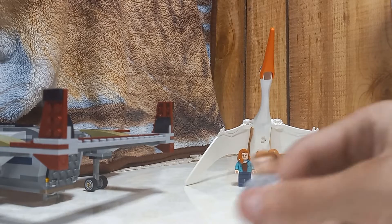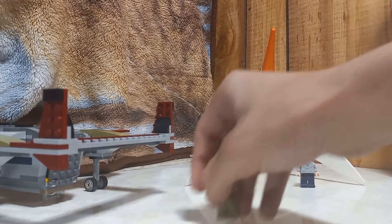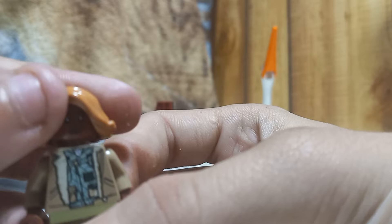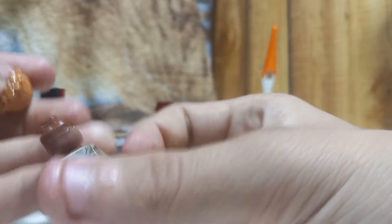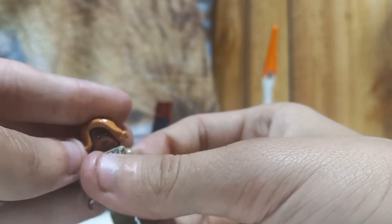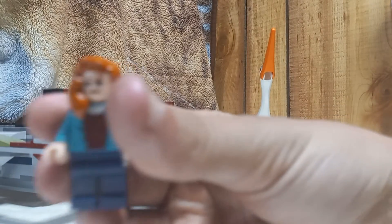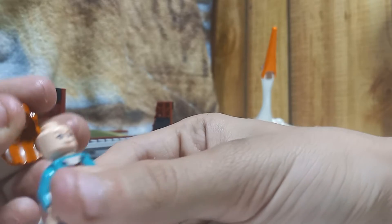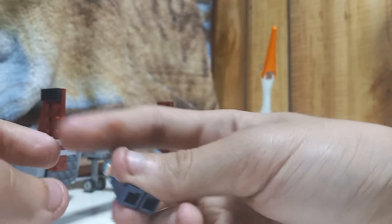Of course we have another Owen, because Owen is apparently the best and you need him in every Lego set. We have Kayla Watts, the pilot. She does have a second face - there it is. I'm not a huge fan of the hair piece but it'll work. And then of course we have our first Claire. Claire does have a separate face - it's basically the same as the 2018 Lego sets.